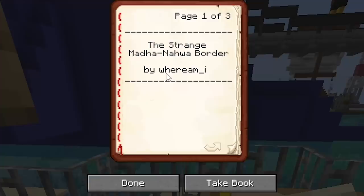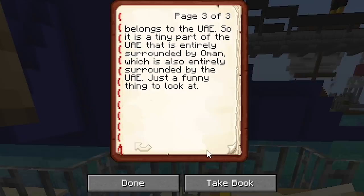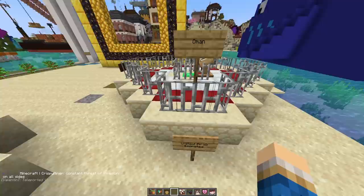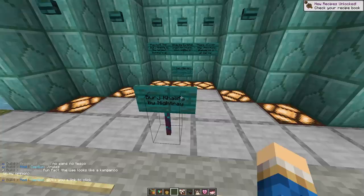The strange Madha-Nahwa border. This is a very small region within the greater United Arab Emirates. Within it, there's a small region belonging to the town of Madha — a small range of mountains that officially belongs to Oman. But within that small Omani region is the UAE. There's an even smaller region called Nahwa that belongs to the UAE. So it's a tiny part of the UAE entirely surrounded by Oman, which is also entirely surrounded by the UAE — like a Matryoshka doll.